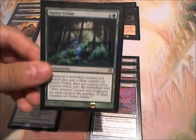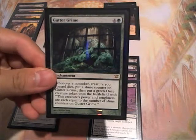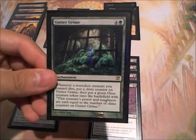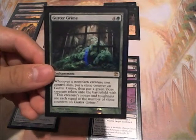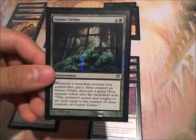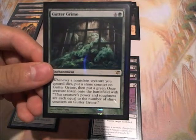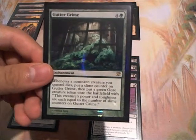For fun, I have 1 Guttergrime. Your creatures in this deck, as well as your opponent's creatures if they're playing a lot, will die often. Guttergrime actually grows pretty big and you will have a decent amount of ooze tokens. So it's a fun card and a good game-ender as well, especially when you're playing multiplayer games.